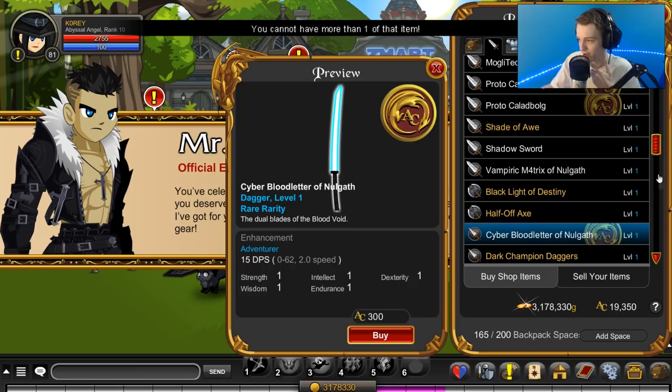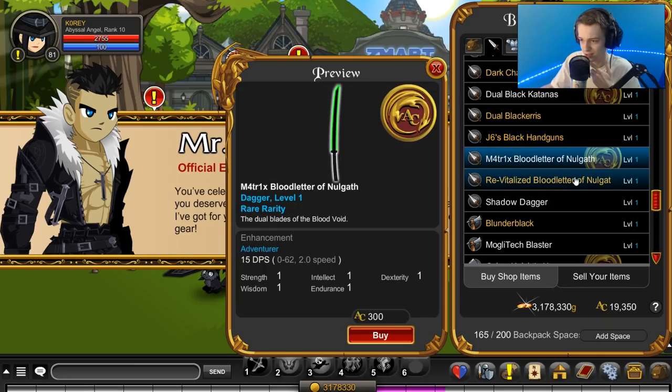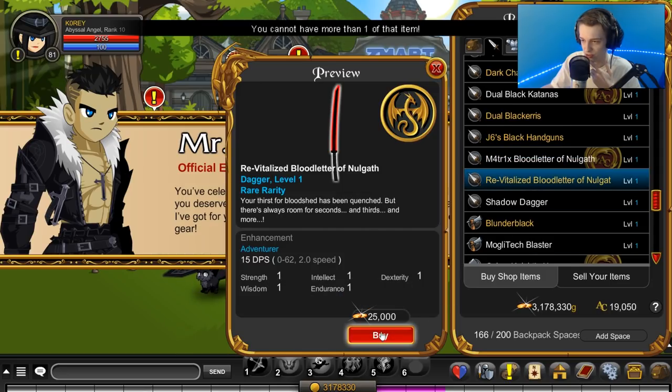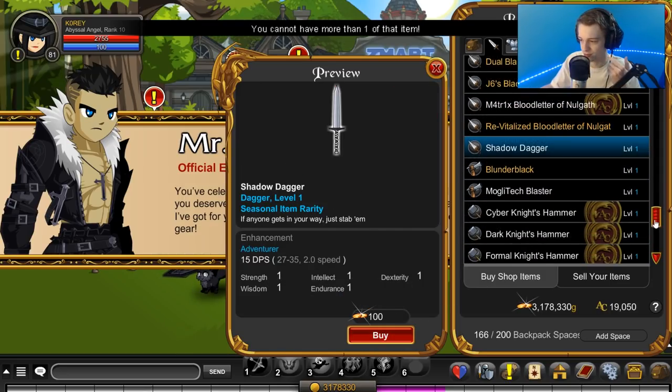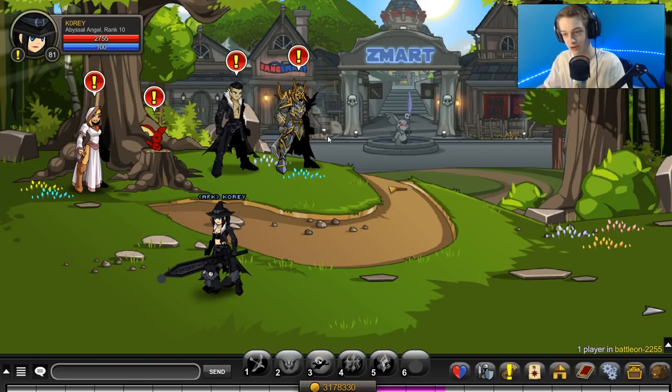We already have that? Okay, just making sure I got everything that I wanted out of the shop. And we will go to the Underworld and check out that blade. Bought this, right? Okay, just making sure. The shop's lagging for some reason. Alright, there we go. I will see you guys in the Underworld.